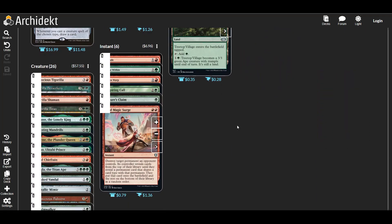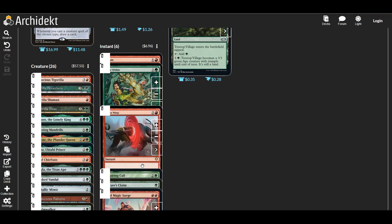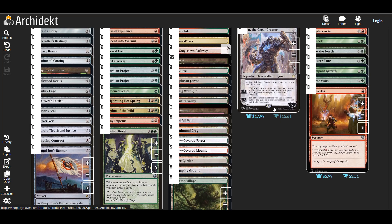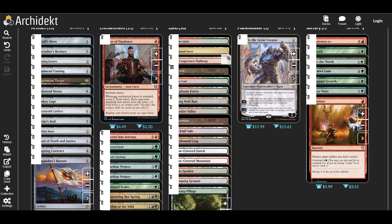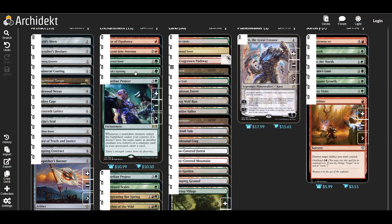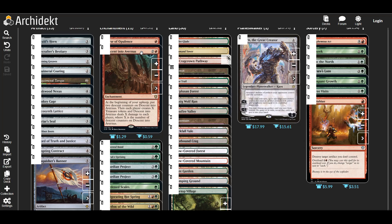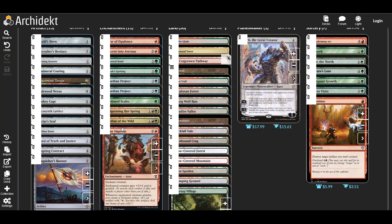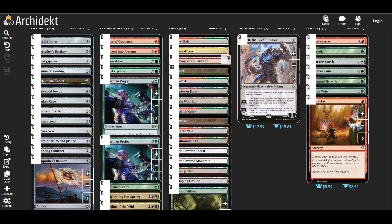I won't really talk about the removal, instants, and whatnot that are kind of in here. There are a lot of enchantments and artifacts that do help us out, and some card draw stuff as well. In terms of strategy, Descent into Avernus, Curse of Opulence, and Shiny Impetus are pretty darn good. Also, things that give us counters — Hardened Scales, doubling our counters — those are great.